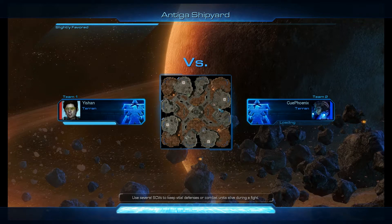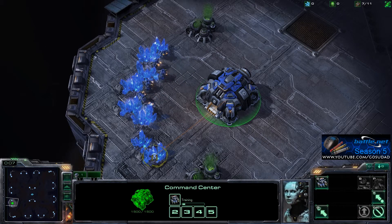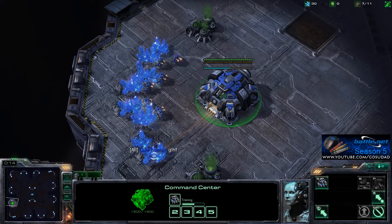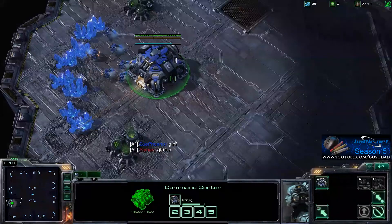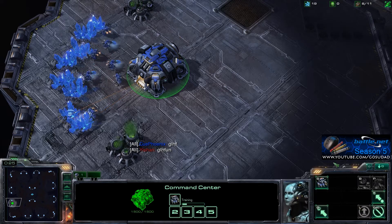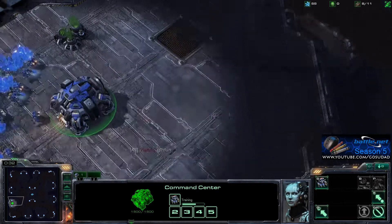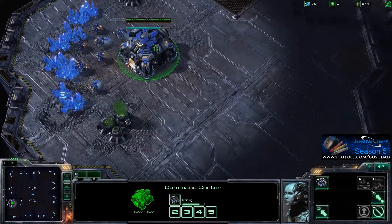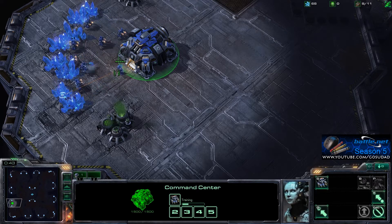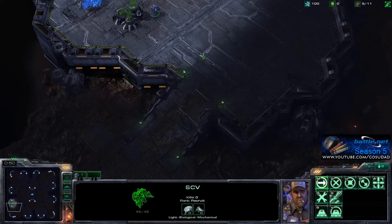Hopefully this will save down on some of my casting time. Selecting those SCVs, misclicking them into the middle of the map, and wishing my opponent good luck. Have fun for the game and off we go on Antigua Shipyard. We will try to build our starting supply depot after the ninth SCV.